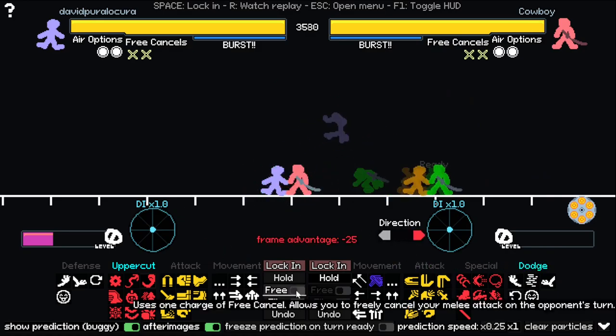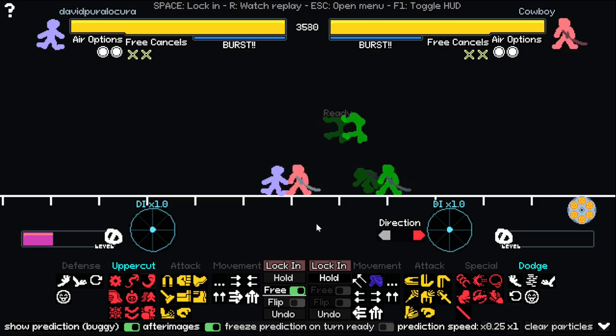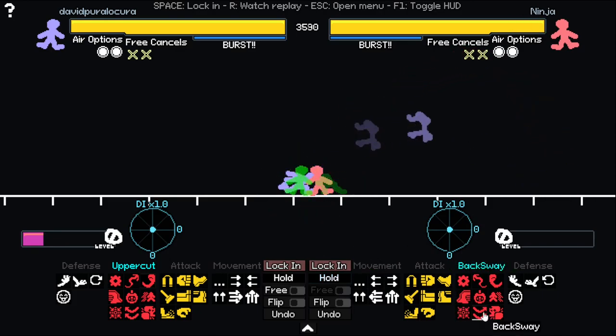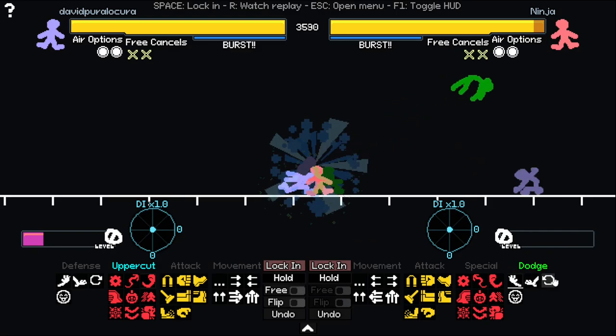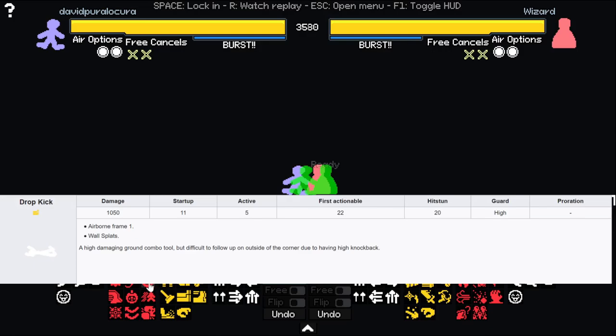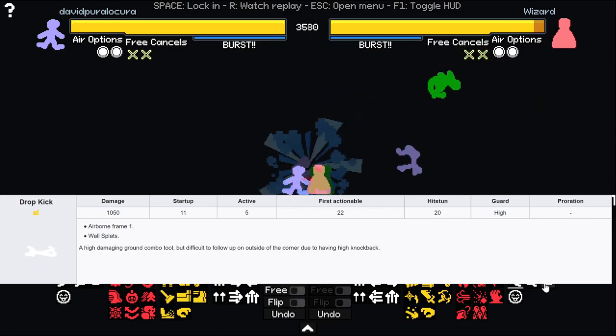Don't forget to free cancel your move. If you don't know what free cancel is, you can watch my other videos on the basic mechanics. Be careful with Ninja's details, because Ninja is the only one that has backsway — instead of block and roll, he can also backsway as a mix-up.